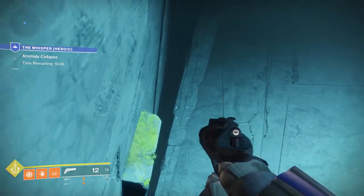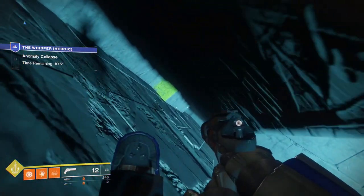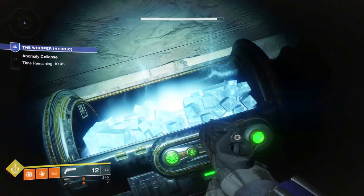Once you get on this last platform, do the normal thing — just run around and drop down to this other platform. Then once you crawl through this hole, the chest will be right in front of you. Grab it and move on.